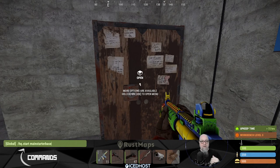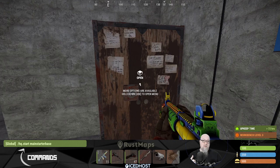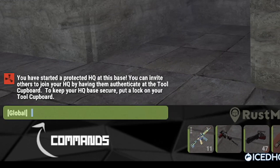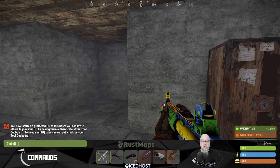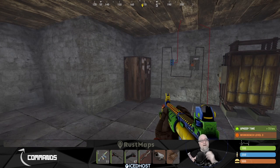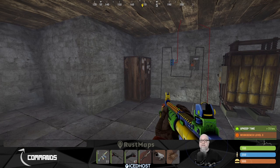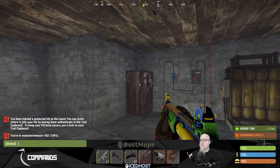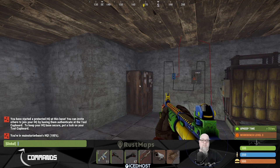In chat, you do /HQ.start followed by the name of whatever you want to call the headquarters — so in my case, I'm doing HQ.start main starter base. It says in chat: 'You've started a protected HQ at this base. You can invite others to join your HQ by having them auth on your TC.' If you want to keep the headquarters secure, make sure you lock that TC so people can't randomly authorize themselves on your HQ. As of right now, my headquarters has 100% raid protection. To check, we can do /HQ.check, and it says: 'You're in main starter base's HQ and you have 100% protection.'